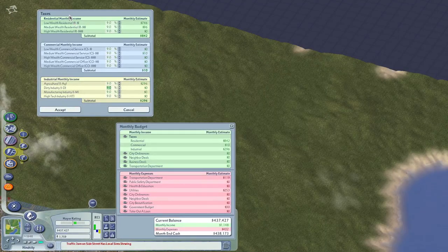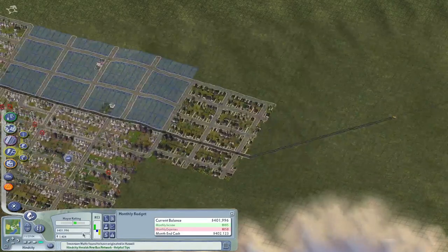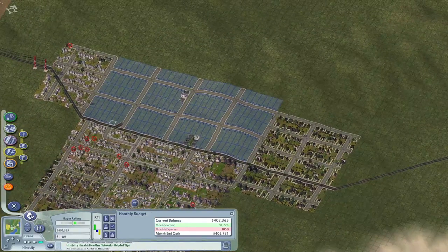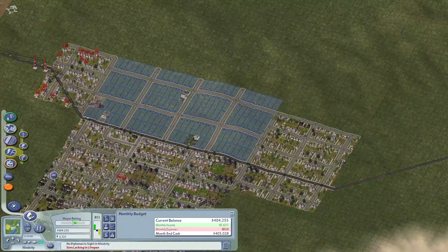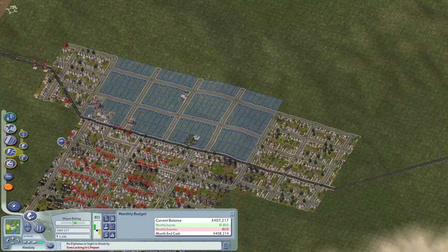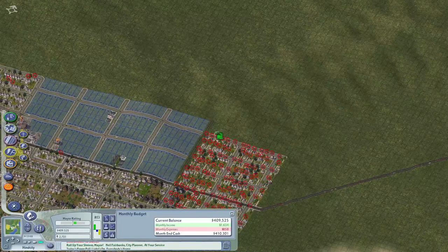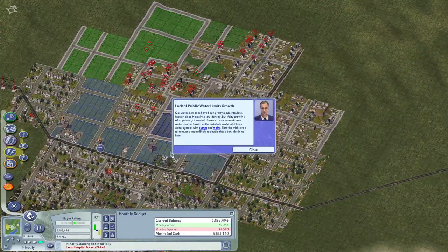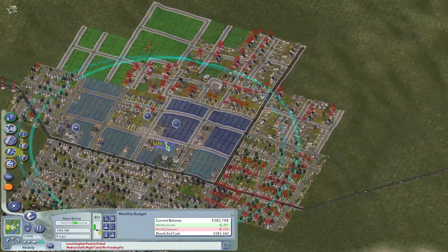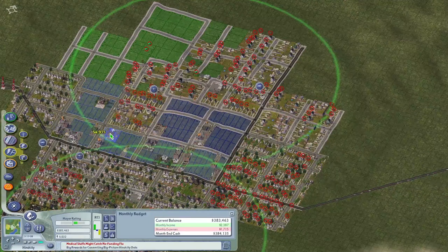I do really like some of the more in-depth stuff here though, because before you could only very broadly change taxes, and now you can very specifically change taxes. The issue I have is that unless you put yourself at the hardest difficulty, it's not very difficult to start making a profit pretty quickly. Even then, the harder difficulties just slow you down a bit. Also, the pop-ups are very annoying — they come at you very aggressively. I much prefer the ticker at the bottom rather than constantly being bombarded with updates.